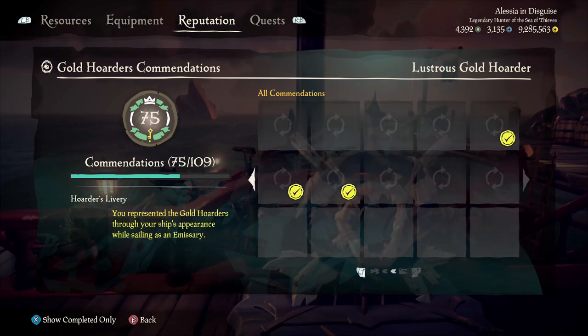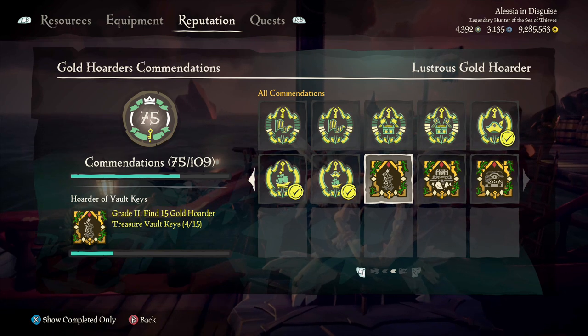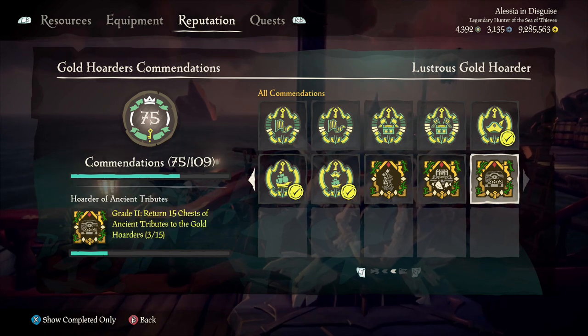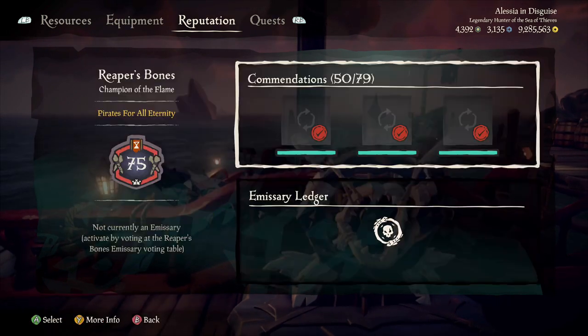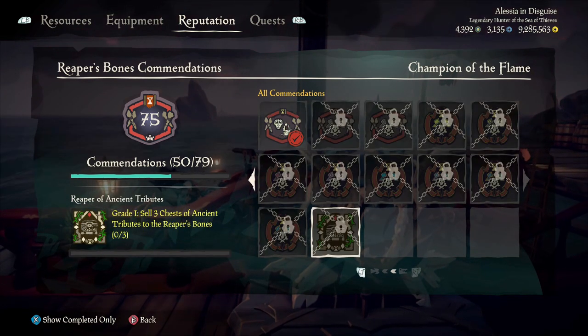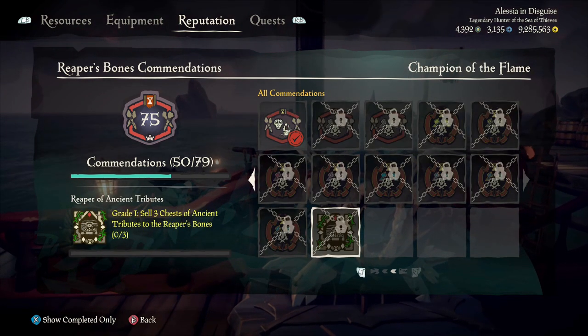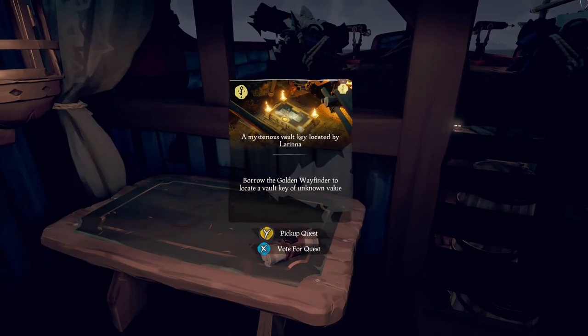Along with this update we've got four new commendations. Three are found in the Gold Hoarder section: one for finding the vault keys, one for using the vault keys, and one for turning in the ancient tribute chest to the Gold Hoarders — who are ironically hiding, so we have to find them and bring the chest back. The fourth new commendation is in the Reaper's Bones section, which is to sell those chests to the Reaper's Bones.